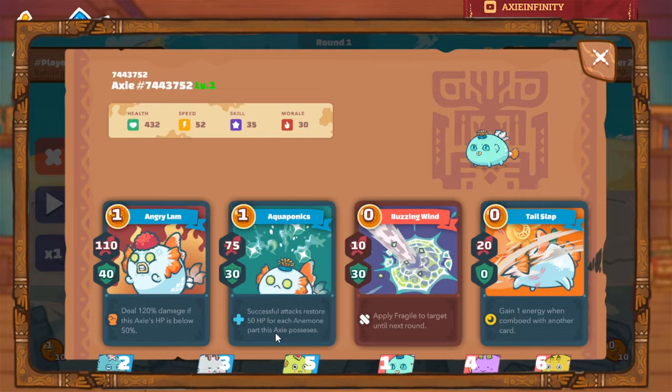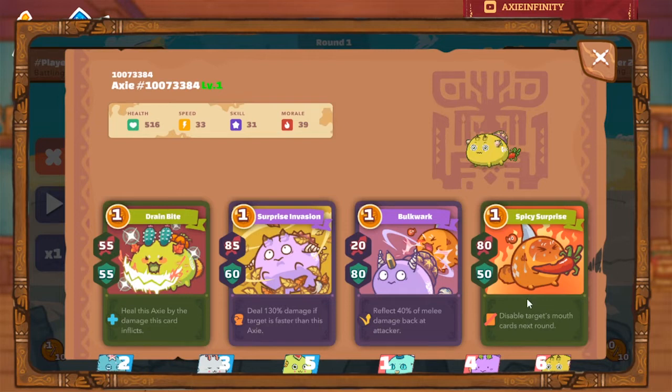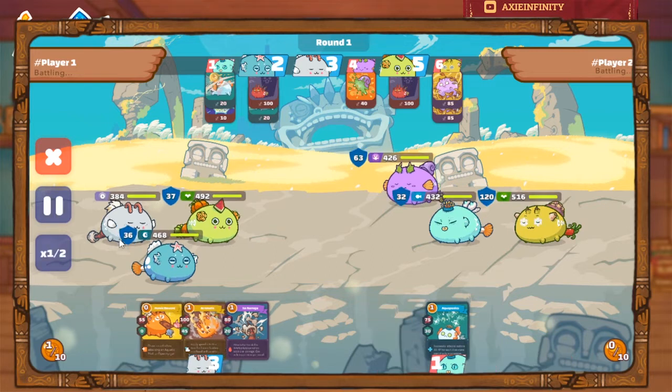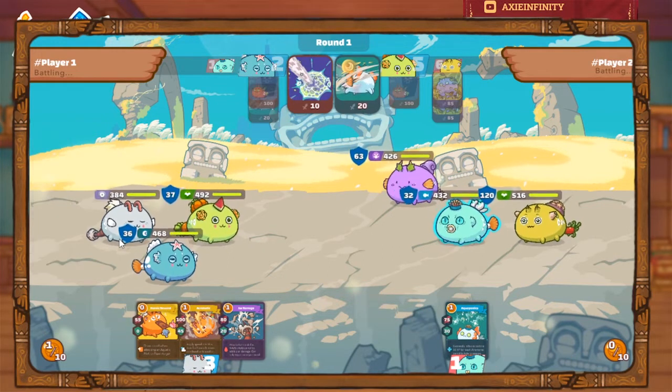There's also a heal here, but it's not that effective since there's only one animal part for it. Take note this is a 52-speed aqua. Lastly, we have two debuffs: one is reflect, and the other is disable mount with additional damage when attacking an Axie that's faster. So basically round one, we are met with full cards from the enemy.